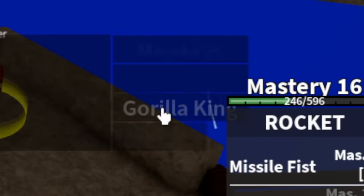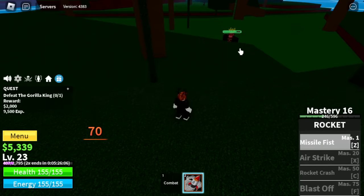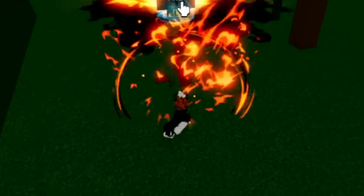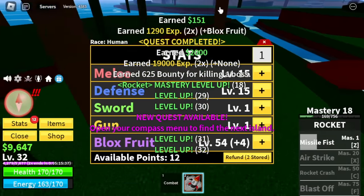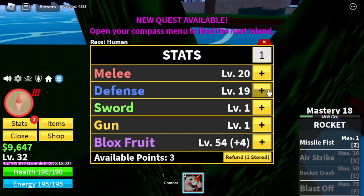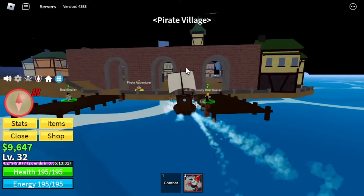Now we can start defeating the Gorilla King. I don't know if this one's better compared to the gorillas, but there you go guys. Easy, another high ground strat. So keep on defeating this boss until you reach level 30. In our case, we will reach level 32. For the stats: melee 20, defense 20, and block fruits 56. Next up guys, the pirate village.